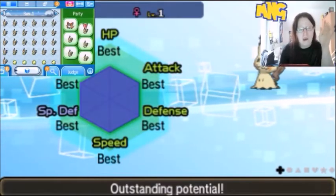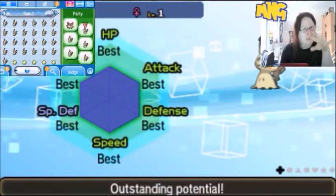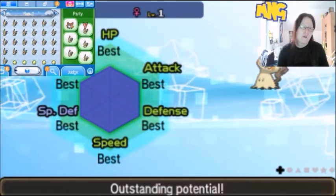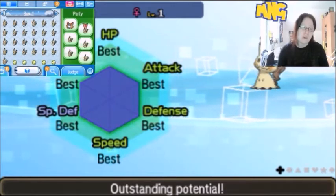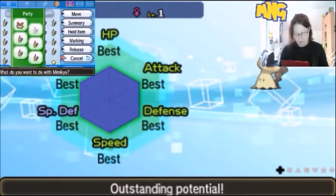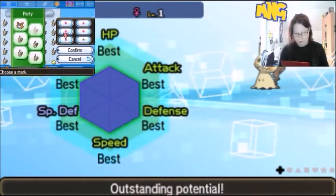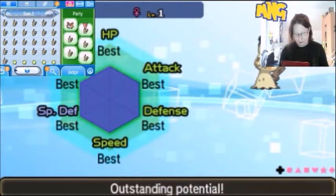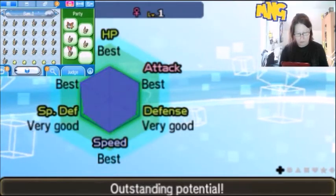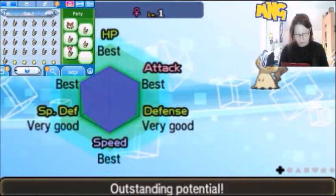Like I was saying, I had really close calls — I had a few 5IV Mimikyu. That was really good stats. I was like, okay, I'm gonna keep this, I think it's good enough for competitive. I would not expect to get a 6IV Mimikyu, and it's a female! That is a keeper. Let me mark this baby. I'm putting that Mimikyu in my party. Like, all these other ones are good, but their stats are horrible. Anyways.